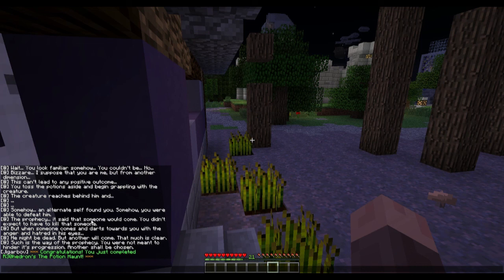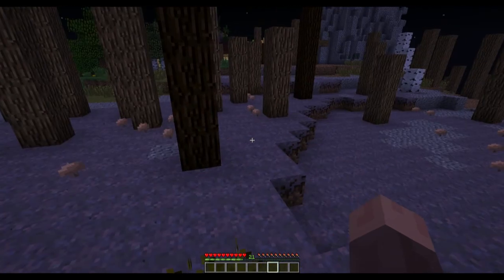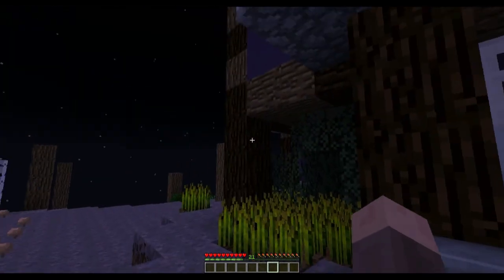Somehow you were able to defeat him. The prophecy said that someone would come — you didn't expect to have to kill that someone, but when someone comes and darts toward you with anger and hatred in his eyes — he might be dead but another will come; such is the way of the prophecy. Another shall be chosen. Oh man, R-30 Hedron — that was good! The inspection mechanic was good, the potion mechanic was good. The dialogue was a little confusing but R-30 Hedron's Potion Haunt — very good! These are just excellent, let's head to the next one.